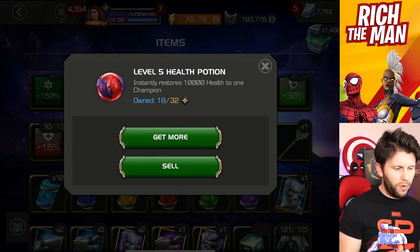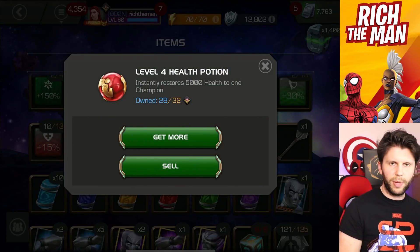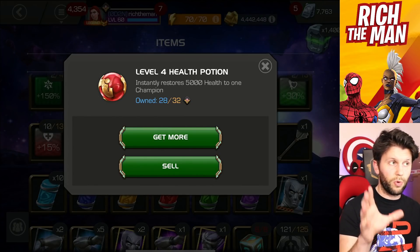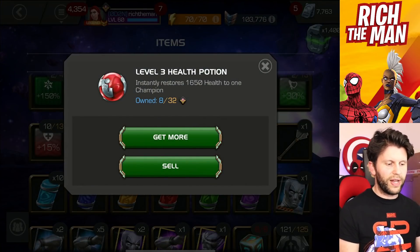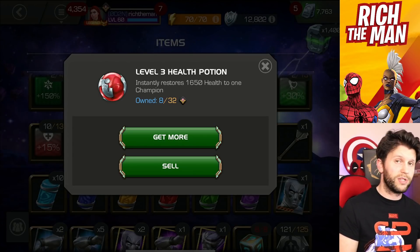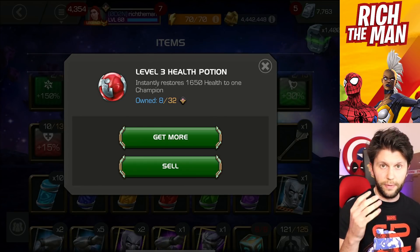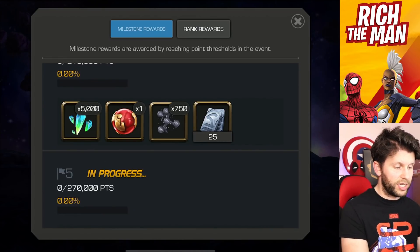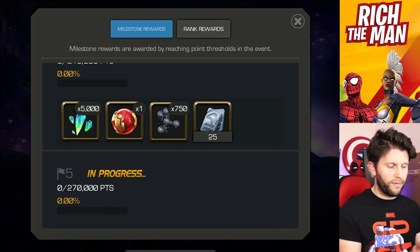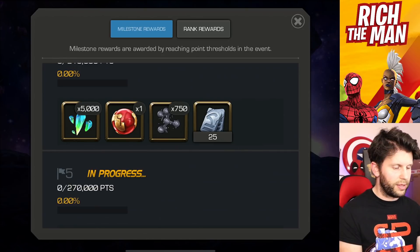Level five health potions are not commonly given out for free. A lot of the time you can get transfers from level three to level four ones - we had a trading event recently with a legendary event, and that's one of the main things to watch out for. It really starts and ends with level three and level two health potions. From time to time you'll pick up level ones, but a lot of the time you'll find them through solo events. Depending on your progression, you may see a level four health potion or less.